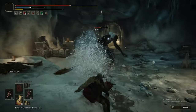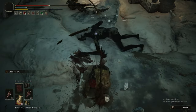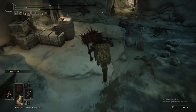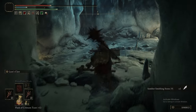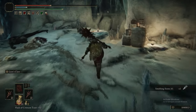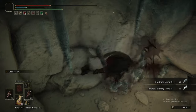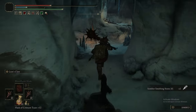Lion's Claw giving absolutely zero fucks about the Onyx Lord's attack there. He hit us whilst we were in the middle of a Lion's Claw and didn't interrupt it. I have a feeling we take less damage during a Lion's Claw as well. There are a couple of Ashes of War that modify damage resistance — Endure gives you a huge amount when you first pop it — so I wouldn't be surprised if Lion's Claw did as well.